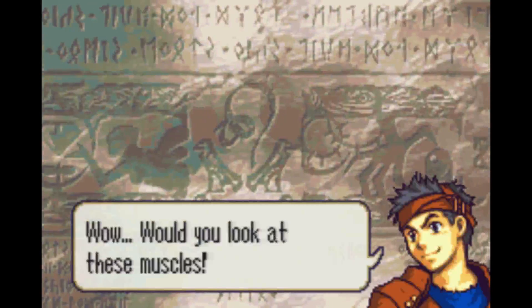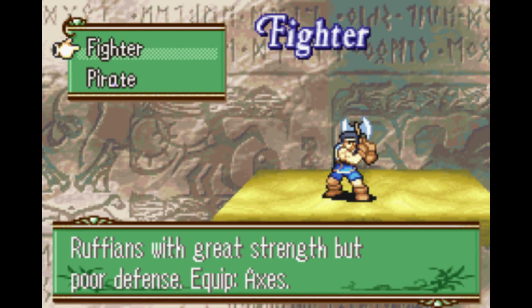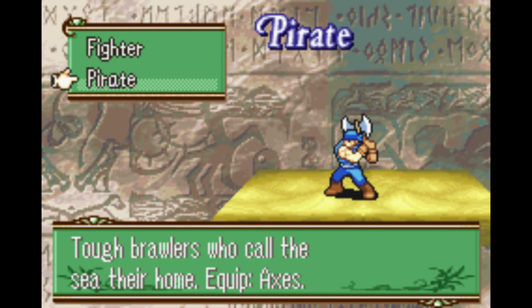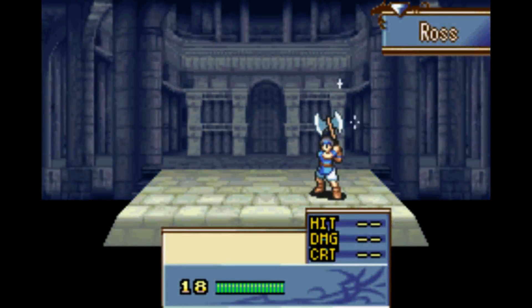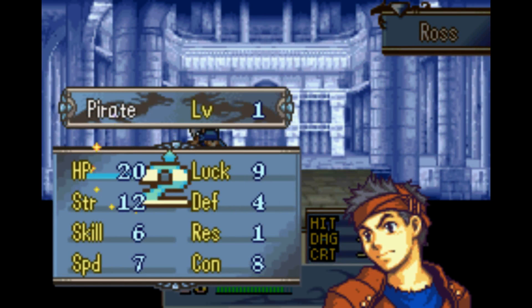Now we get to the real plot of Sacred Stones. Ross can either take the Fighter route or the Pirate route. Fighter promotes into Hero and Warrior. Pirate can also become a Warrior or the Pirate-exclusive Berserker. Easy choice. If you're into variety I'd say still go Warrior, but I personally like the Pirate-Berserker path — Berserker's probably my favorite class in this game.